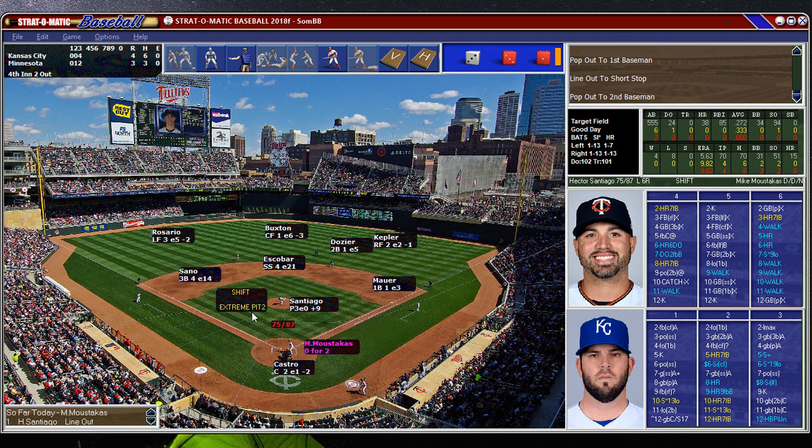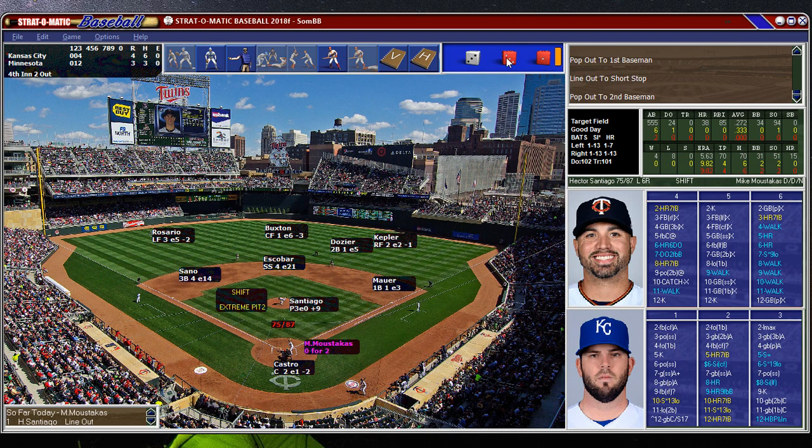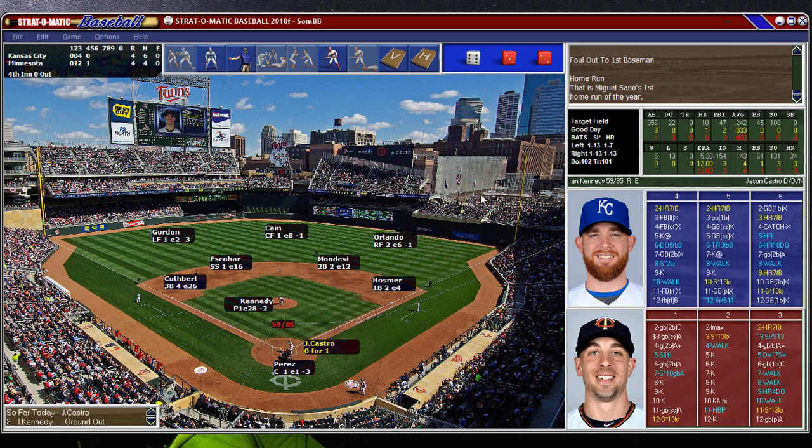Here's another extreme matchup. The shift is on, and Santiago versus Moustakis — you can see right away that the color coding will let you know the matchups. He's out, four to three Royals. He's going to swing away — and that's why you swing away. Gone. The shift — I'm used to it now. I remember shutting it off for a while last year, but I actually kind of like it now. That's usually how Strat new features go. It's like you're changing something, and then when you let it sink in, you realize it's more realistic.